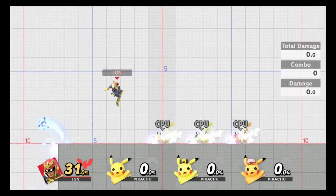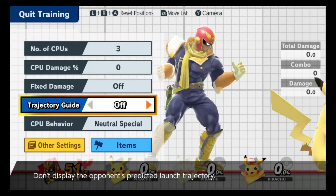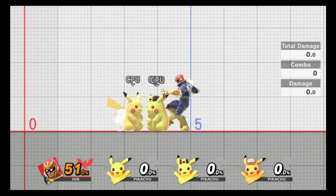I suggest choosing those three CPUs because choosing someone like Pit or Dark Pit just seems kind of difficult — mainly because they like to stall their arrows and they really don't want to waste your training time. This seems to be the quickest way for me.